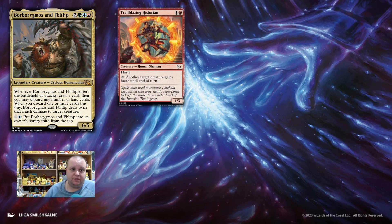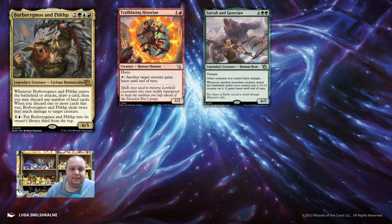One of the things we're going to want to do with this is give it haste. Trailblazing Historian is a 2-mana 1/3 that has haste itself, and you can tap to give haste to another creature. Another card that gives haste is yet another team-up commander: Sirok and Goreclaw — 6-mana 6/5 with trample. Other creatures you control have trample. Whenever another non-token creature enters the battlefield under your control, put a +1/+1 counter on it and it gains haste until end of turn. So it's going to be kind of a ramp deck, and Sirok and Goreclaw will fit well into that.